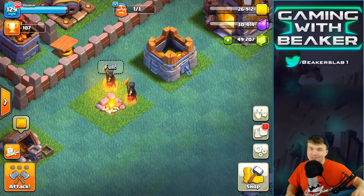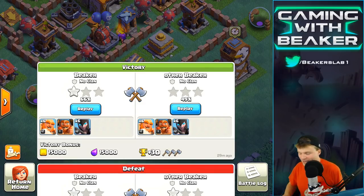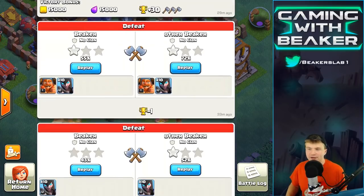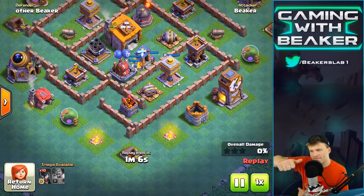Okay, so right here — look, Beaker and other Beaker. Thanks buddy. Let's look at the top ones here. These actually worked pretty good: six giants, six Night Witches. And then down here we have just 10 Night Witches. Let's look at these first — these were pretty fun. So 10 Night Witches on their own, not gonna be real great for obvious reasons.